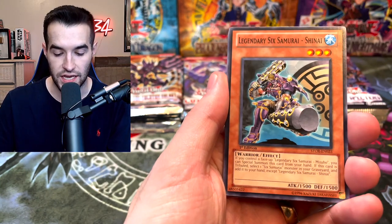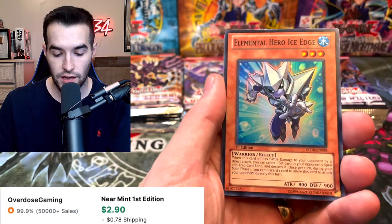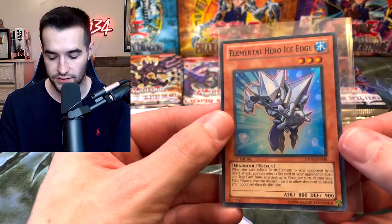Token Stompede, Legendary Sixth Samurai Shanae, Sixth Strike Triple Impact. Elemental Hero Ice Edge — we pulled this recently, it was when we opened the Special Edition. This card's actually worth a few bucks, I think, so that's a pretty good one.